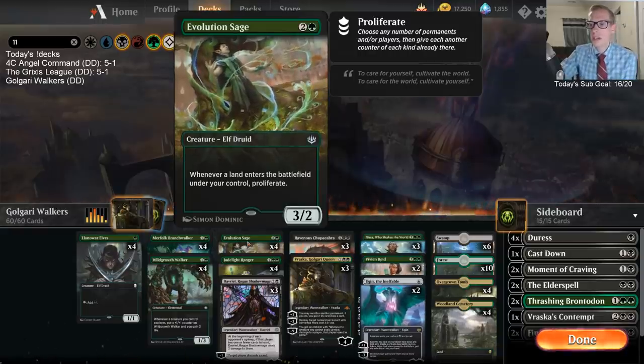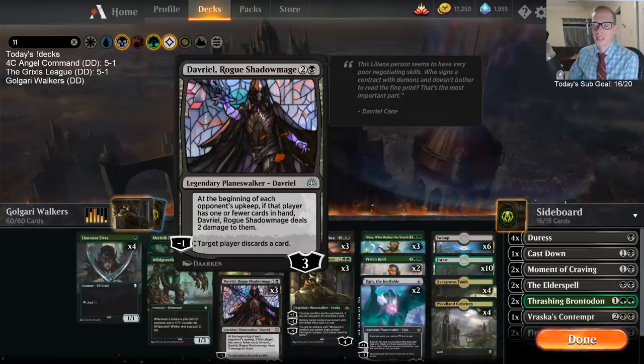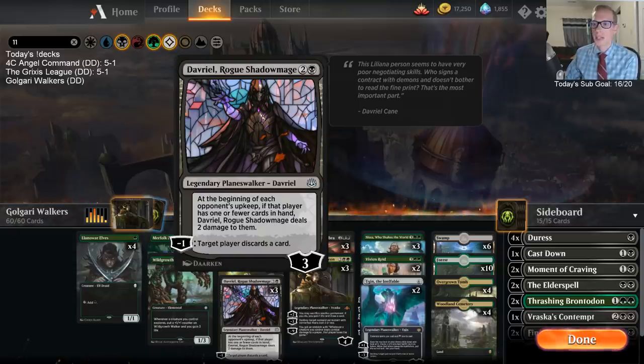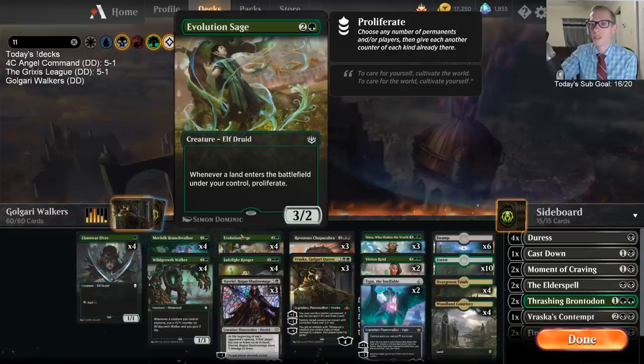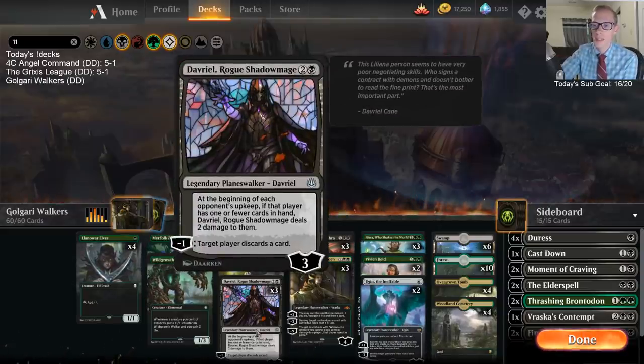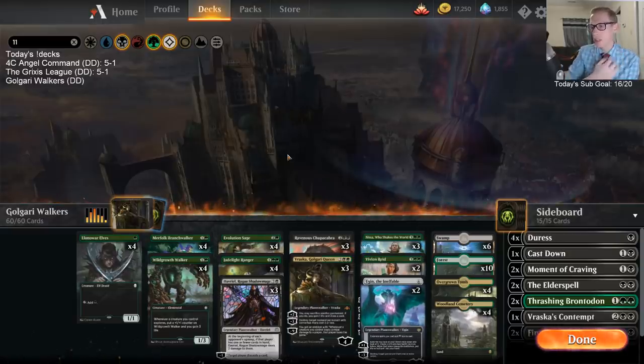Evolution Sage works really well with Davriel. Davriel minuses and is gone pretty early, but if you go turn three Davriel, minus, next turn minus again, then play Evolution Sage on turn four and play a land, you proliferate and get the counter back. So you can keep minusing and make them discard more cards than just the three. I'm pretty excited about that.